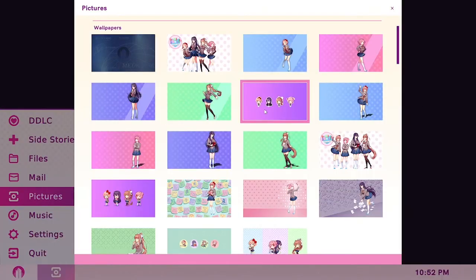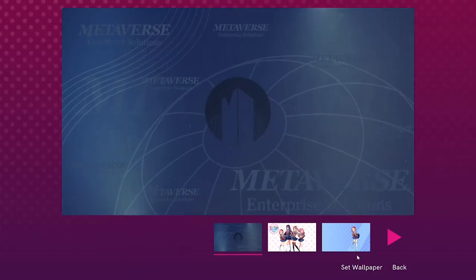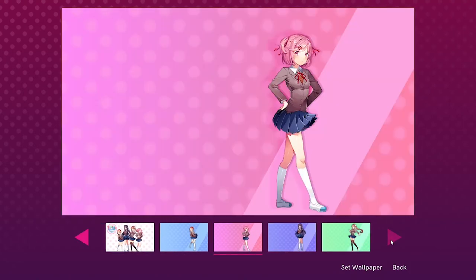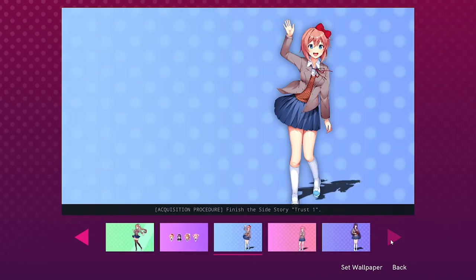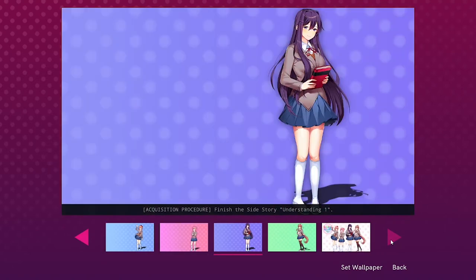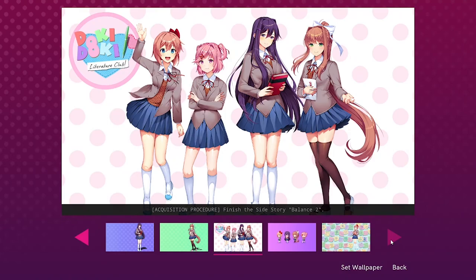This is the hardest achievement to get, but that's why you are here to learn how to earn it, and I am here to show you how. The first step to completion is getting all of the music and pictures for the photo gallery. If you did everything in the video up to this point, you should have a majority of the pictures unlocked already, but you still may be missing some. If you already have all the pictures unlocked, skip ahead; if not, I will go over the pictures in the photo gallery that I did not cover already.